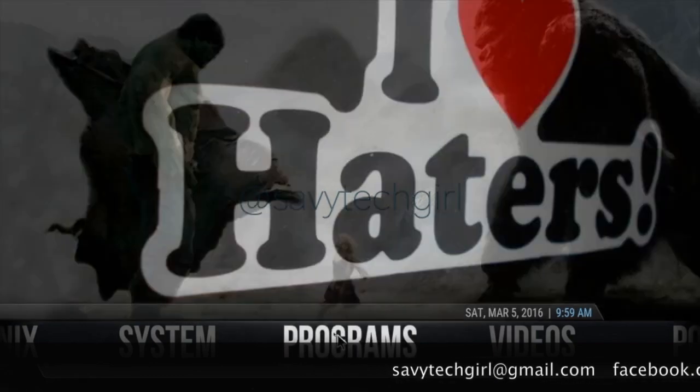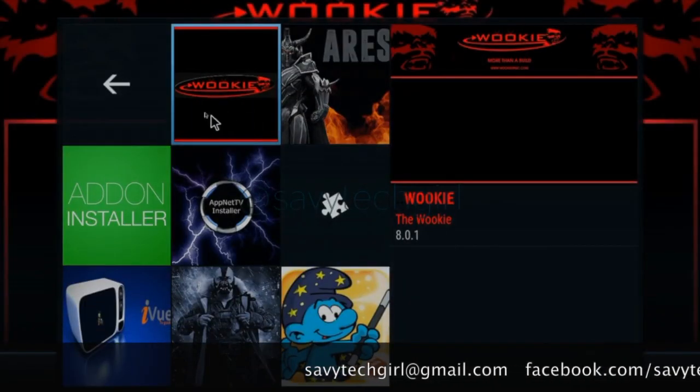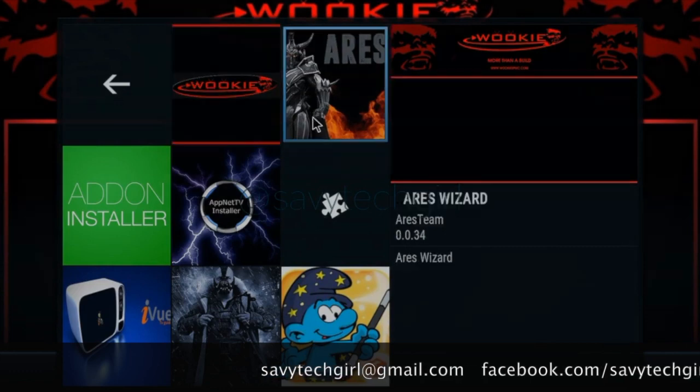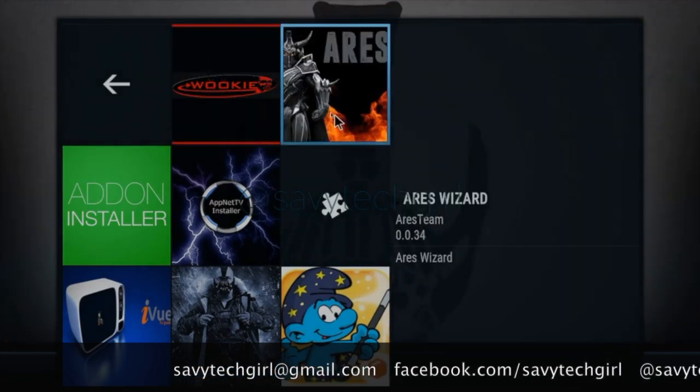All you're going to need to do is go to your Ares wizard. You can use Wookie as well if you have that installed, but I'm going to show you Ares. So jump into your Ares wizard. You do not have to go back to default settings.